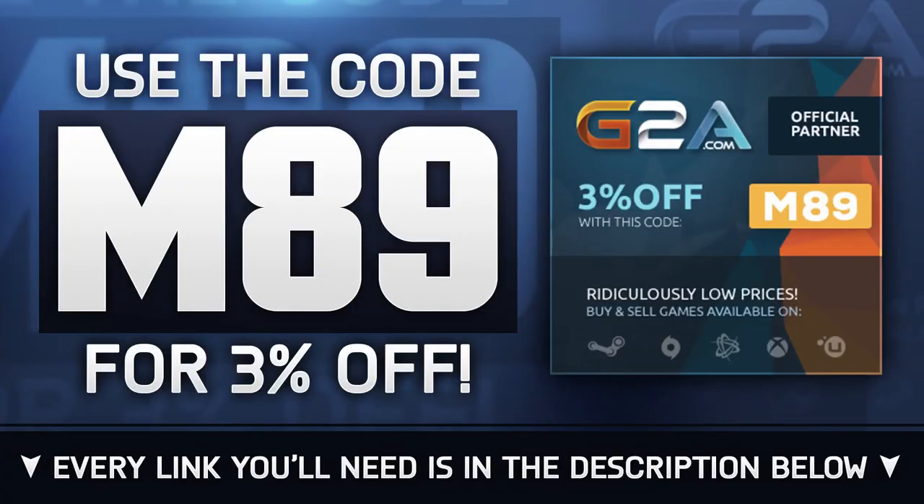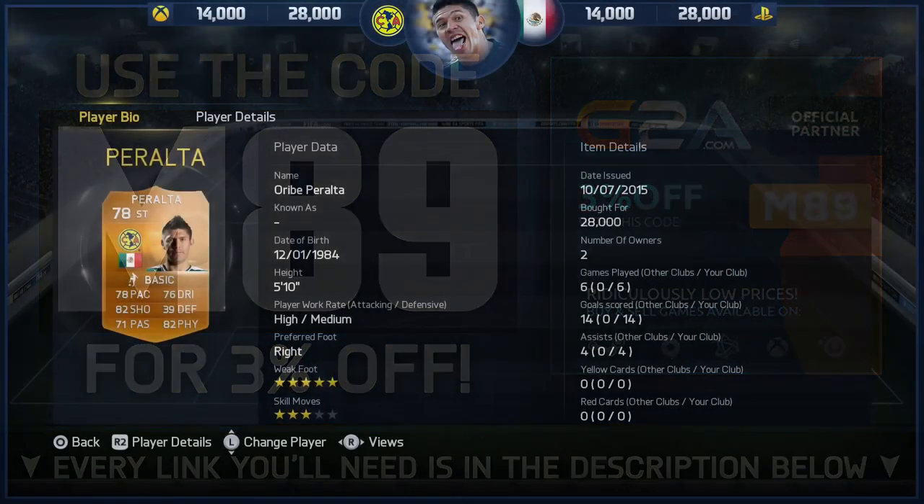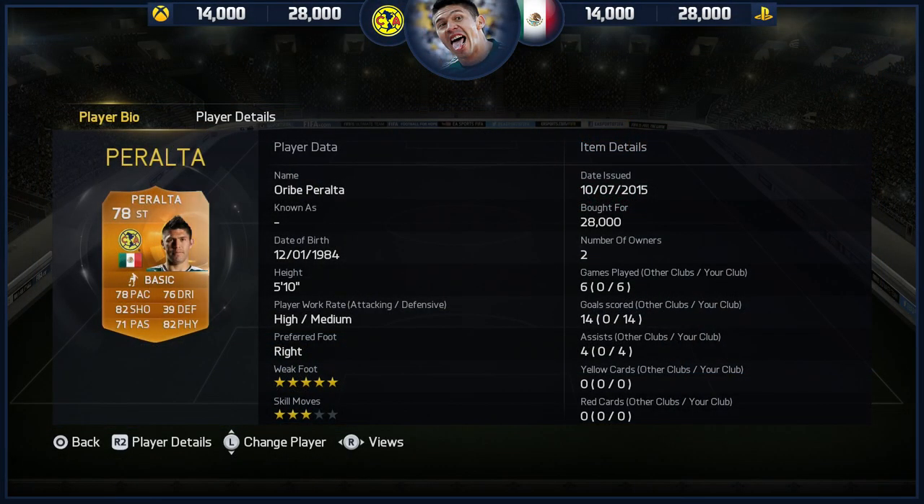If you do want any cheap MSP, PSN or game codes, head over to G2A.com. Use that code M89 for a little bit of a discount. Every link that you will need is in the description below.